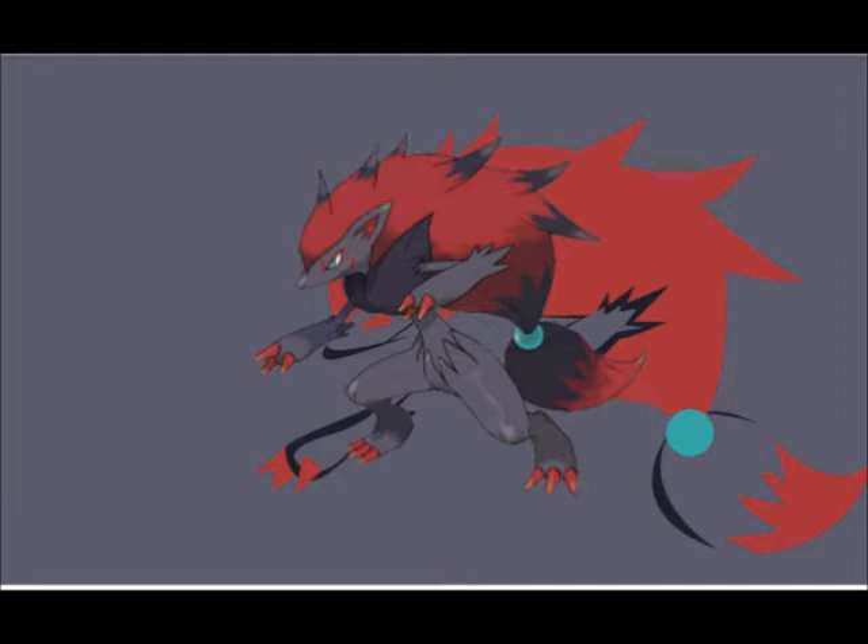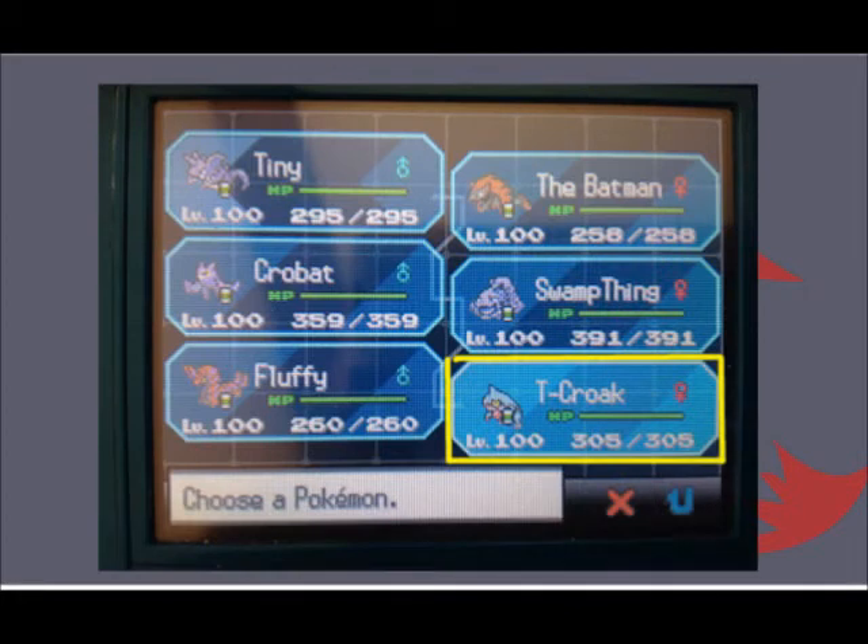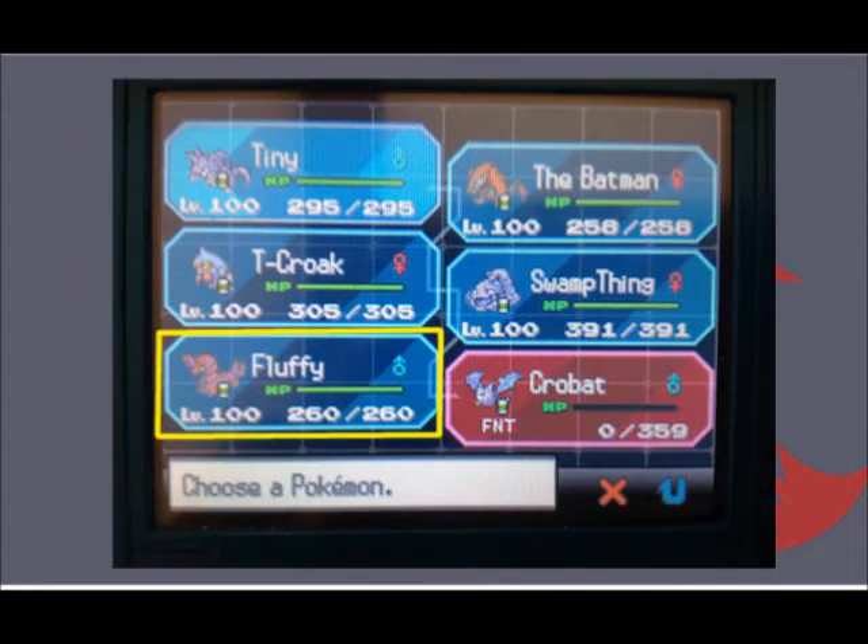To start, let's take a look at exactly what Illusion does. Whenever you send out a Zoroark in battle, it will come out disguised as the last Pokémon in your party that is able to battle. If the Pokémon at the end of your list is fainted, it will choose the next one up, and so on. Unfortunately, this means that if Zoroark is in the last position on your team, it will enter the battlefield without a disguise, defeating the purpose of having Illusion in the first place.